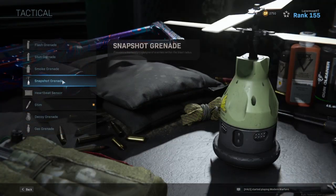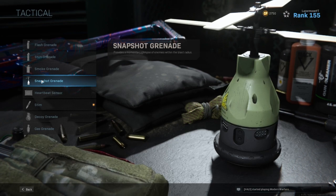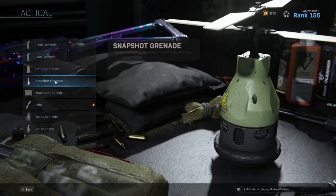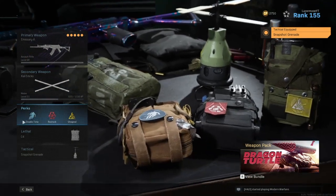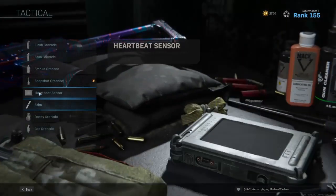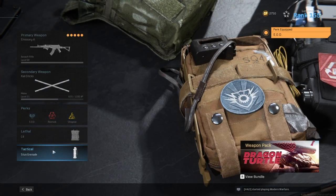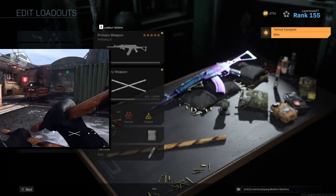In the gameplay I was using snapshot grenades because it was Crash, and on Crash I normally go for wall bang shots. I normally run Stim, but because I had snapshot grenades I was running Double Time instead. Normally when I run EOD I will have Stim so I can stim rush — if you don't know what stim rushing is, I'll put a video on screen as an example.